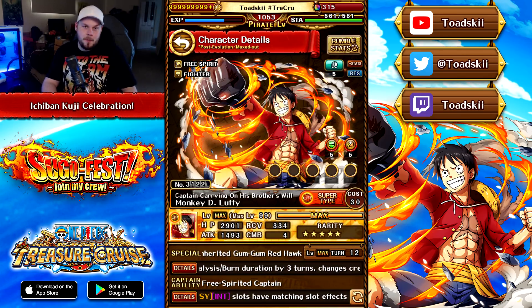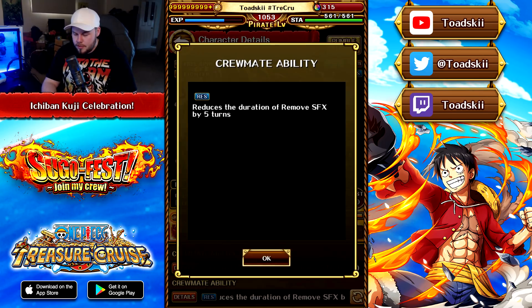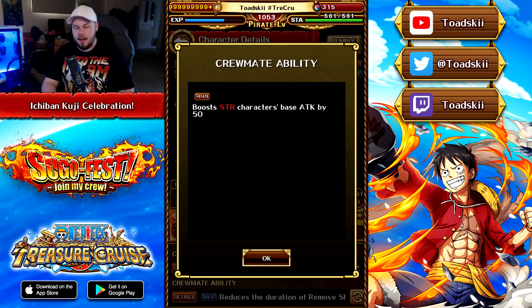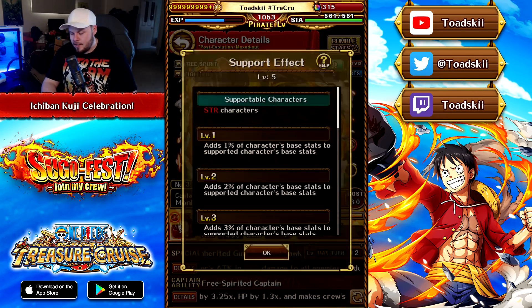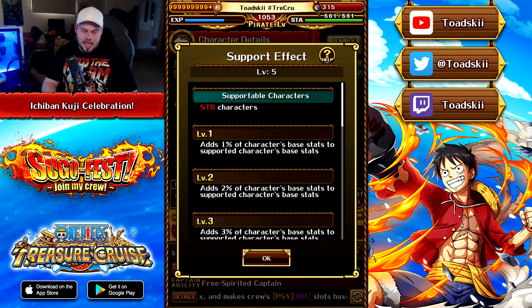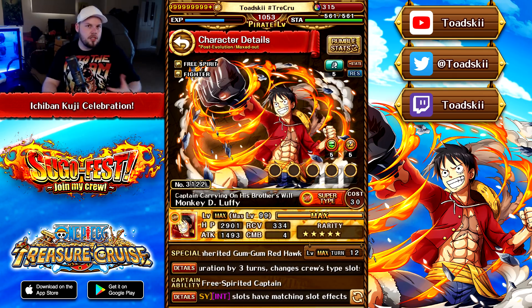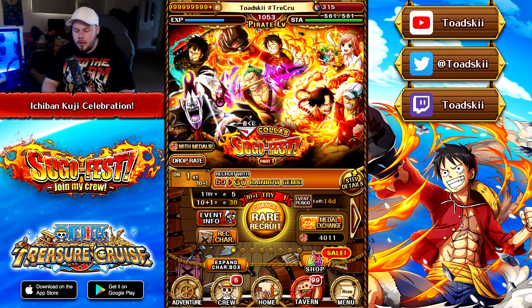It's a pretty good special ability that you can inject into a lot of teams. It's a Luffy character that can have really good supports on him as well. His crewmate effect reduces all blindness by 5 turns and boosts strength characters' base attack. His support effect just adds some stats — it's a terrible support effect — and he does not have any abilities in pirate rumble either. So Luffy is just kind of okay, but he is definitely a unit you could use on a lot of teams.